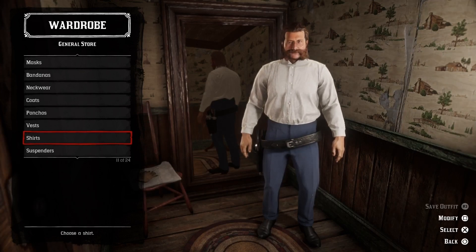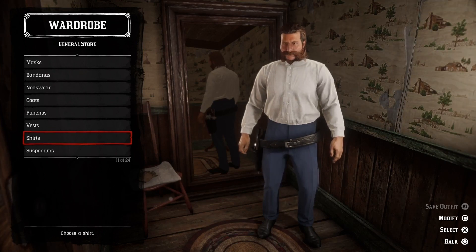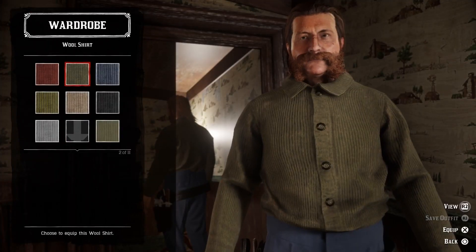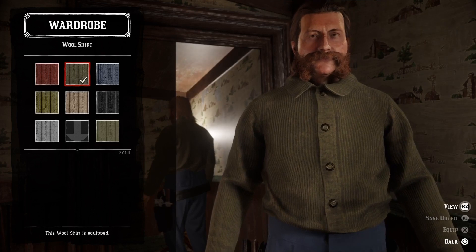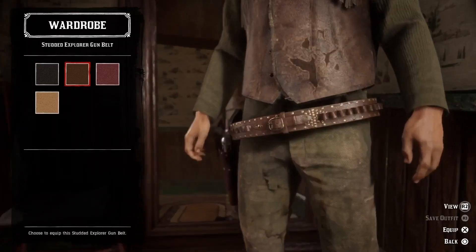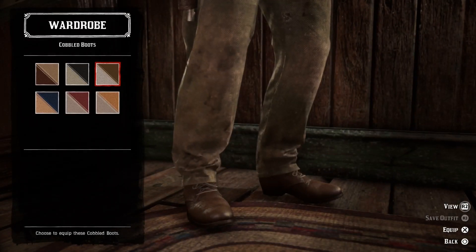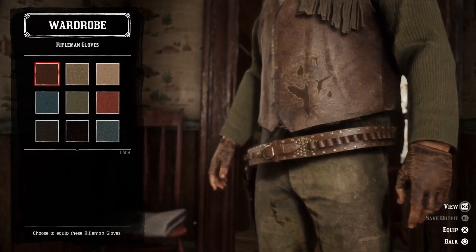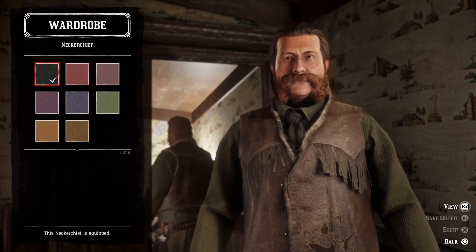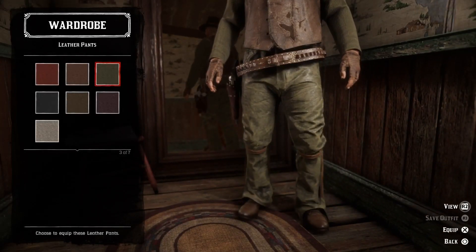We're going to need some earthy brown and green colors so the deer, the bucks, and the random players can't see you sneaking up on them. Let's start with a green wool shirt, then add a brown outdoorsman vest. For weapon equipment, we'll go with a brown studded explorer gun belt, some brown cobbled boots, and a pair of brown rifleman gloves with a black neckerchief.